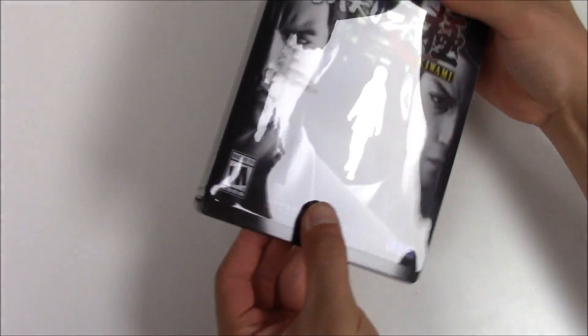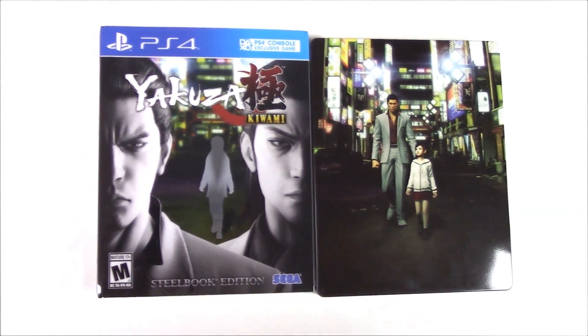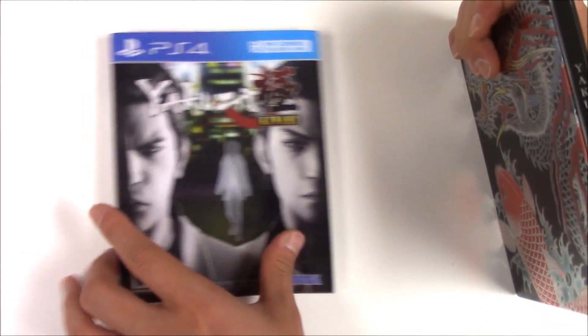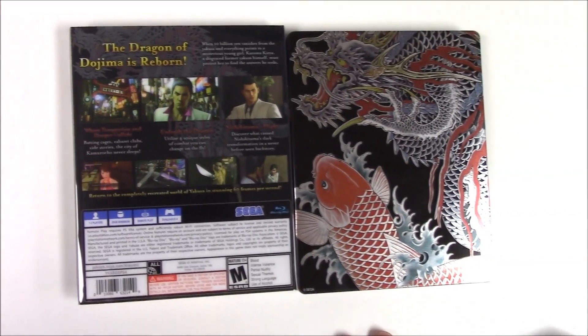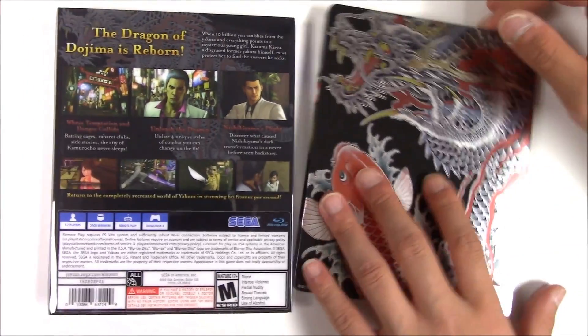As I predicted, it's just going to be the sleeve. There we go, pop it out. You get a different cover art for the Steelbook edition. Spine, and the back. Nice — dragon and koi. Alright, now let's pop this open and see what we get inside.